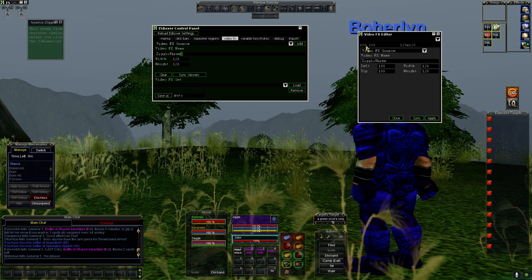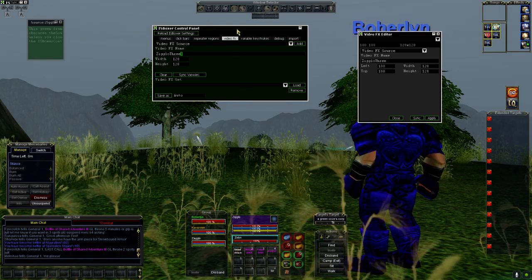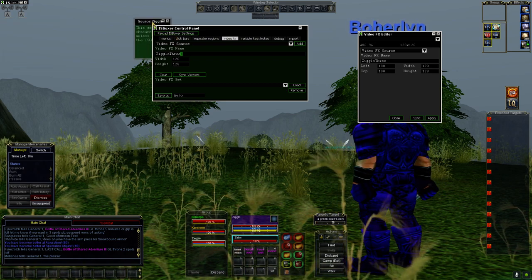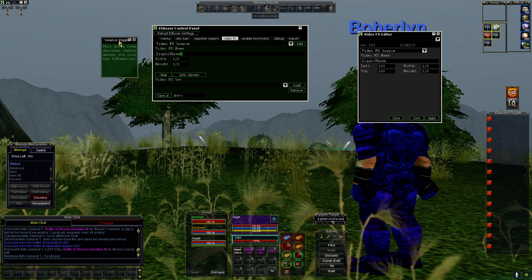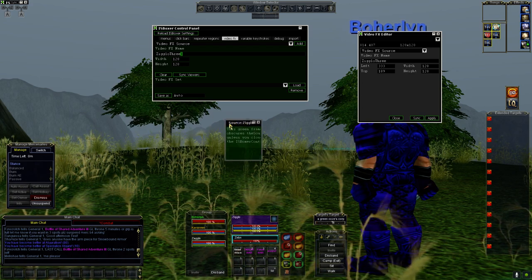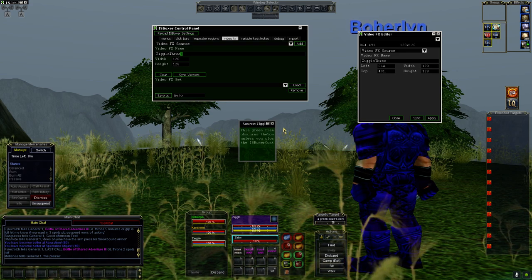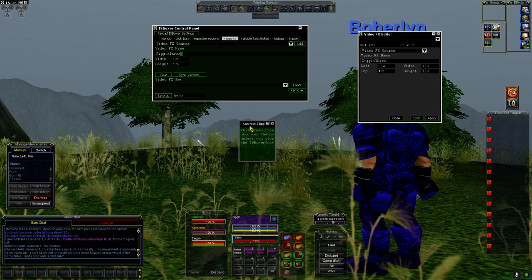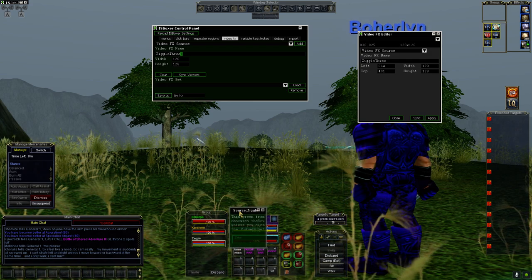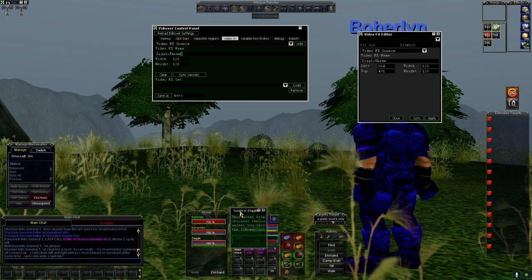When I click Add, two windows pop up: this small green one over here, and the Video Effects Editor on the right. Sometimes this green box will be hidden behind the IS Boxer Control Panel, so if you don't see it, that's probably where it is. Pull it out — this is actually the bread and butter of what you want to use. This is the window that says what on my UI I want to capture. Keep in mind that green is what is captured — the title bar is not.